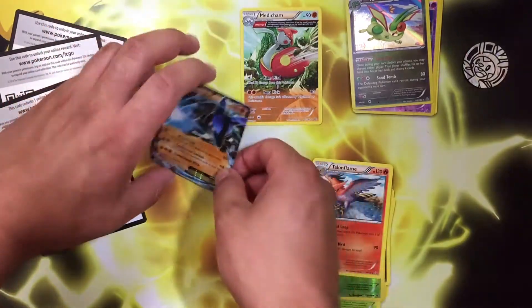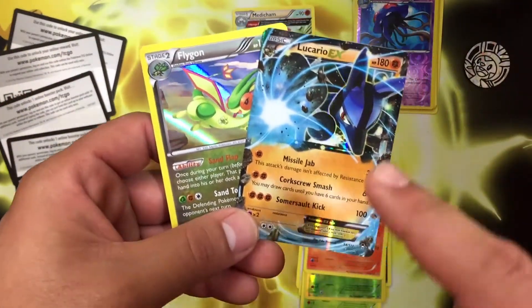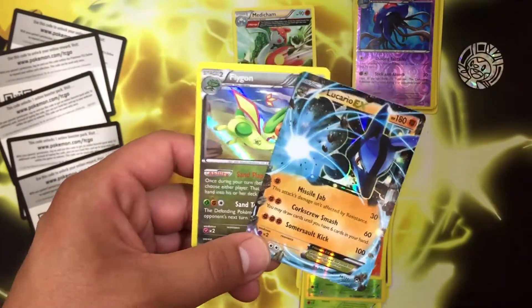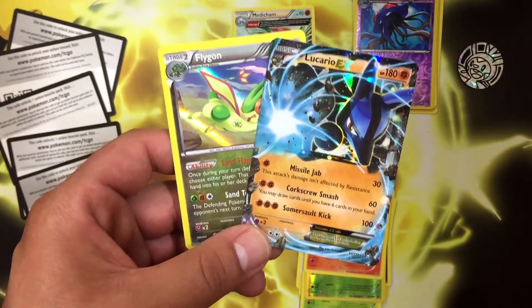The final card of this opening is going to be a regular rare Talonflame — so nothing too special. That opening wasn't that great. We got a Holo Flygon and this Lucario EX, so that saved this opening. Guys, we hit 200 subscribers, which is awesome — thank you very much. We will see you next time on BC Unleashed. Bye!